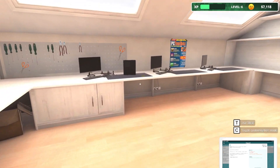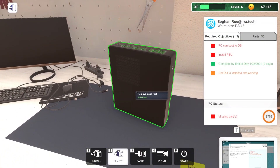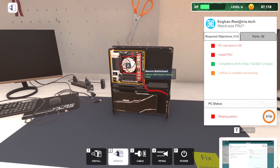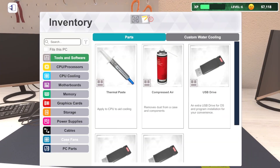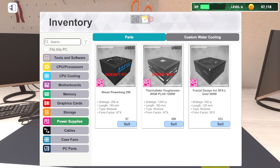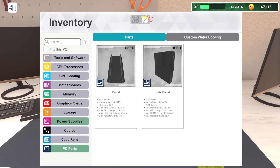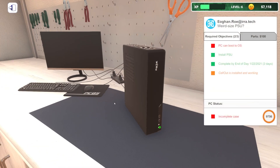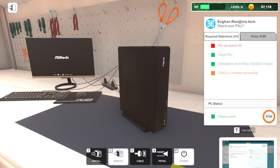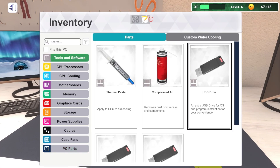Not really. So this case - the Fractal Node 202 - is going to need an SFX power supply, which I'm assuming I ordered because I hope I actually know what I'm doing enough to do that. Oh, it has no power supply currently. Yeah, that'd be problematic. Power supply - yep, there it is. Fractal Design 500 watt SFX power supply. I'm going to put our side panel back on and the foot on too. I'm feeling confident.